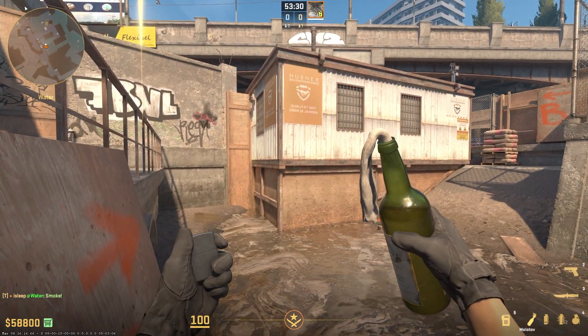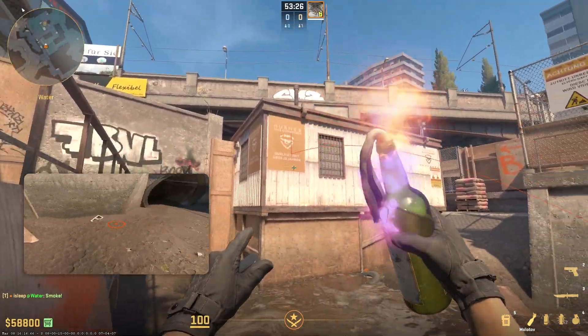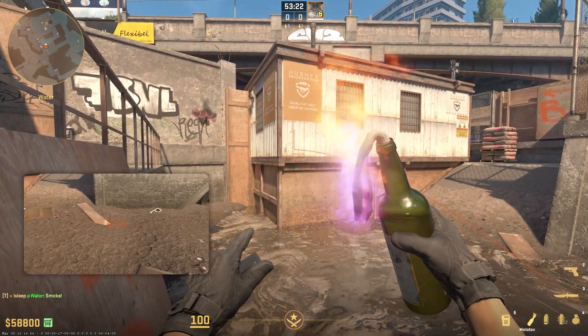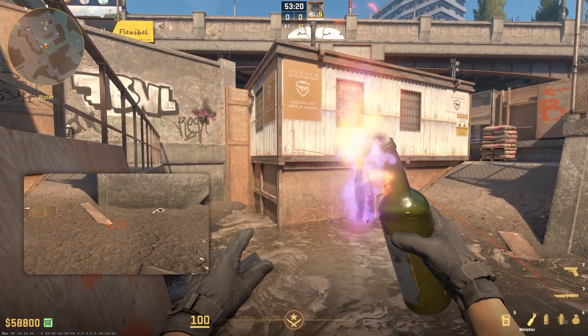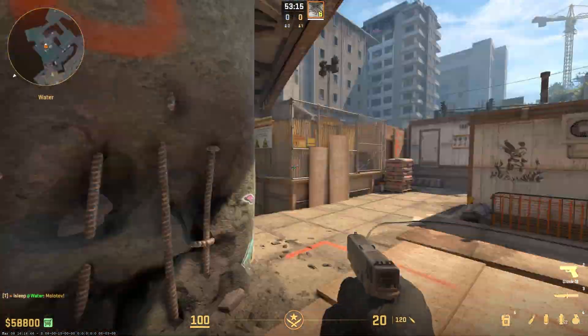Then what you want to do is aim at the bottom left part — use this orange poster right here. Go to the shadow where the shadow ends, go down a little bit, and then you just want to jump through this molly. That will cover off toxic entirely.